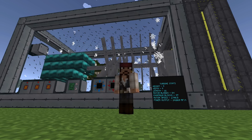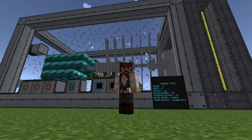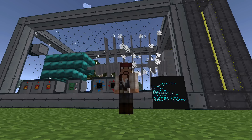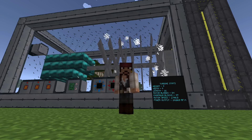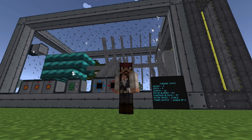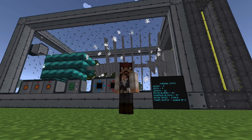You'll also note that behind me on the left I have three different power ports, because this turbine puts out so much power that one will not simply handle all the power that comes out of it. Each of the power ports can support 10,000 RF per tick, so you'll need three of them to capture that last 4,069 RF per tick.